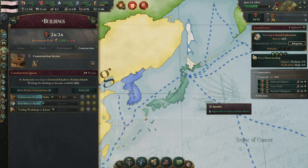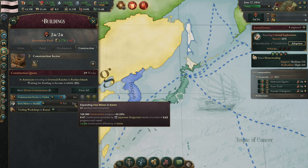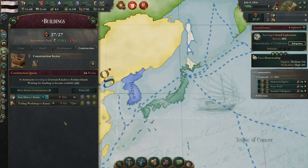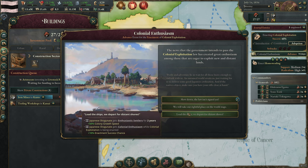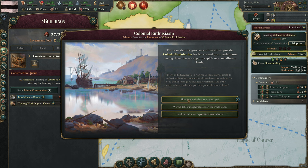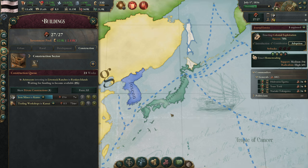A couple more construction sectors are coming in. Our iron mines in Kanto are about 10 weeks away from completing — we should definitely let that finish. We're putting a small amount of construction into our tooling workshops in Kansai, which is very solid. We have an iron input goods shortage and colonial enthusiasm here. The colony growth speed buff is a lot better actually, so once we get our adoption done that'll be perfect.